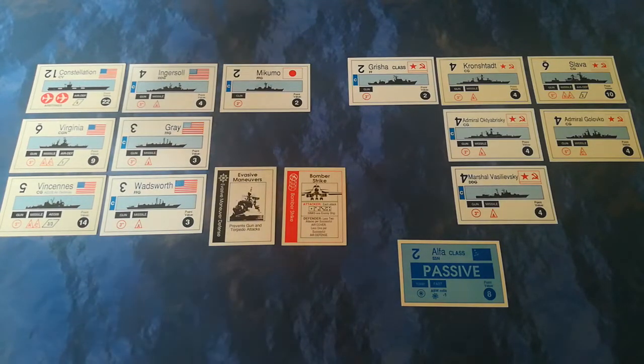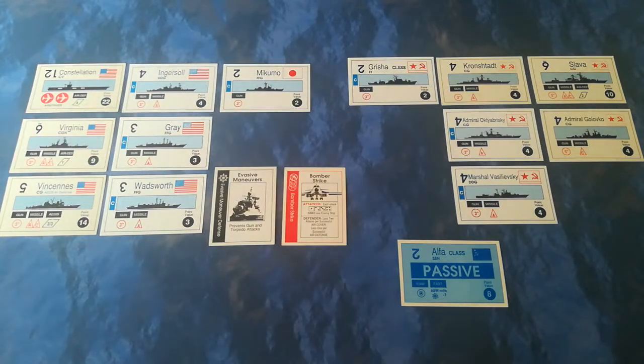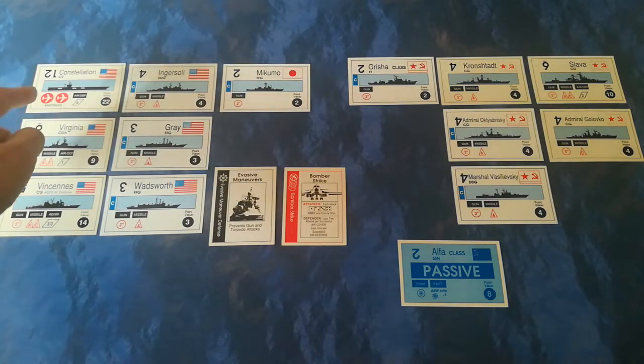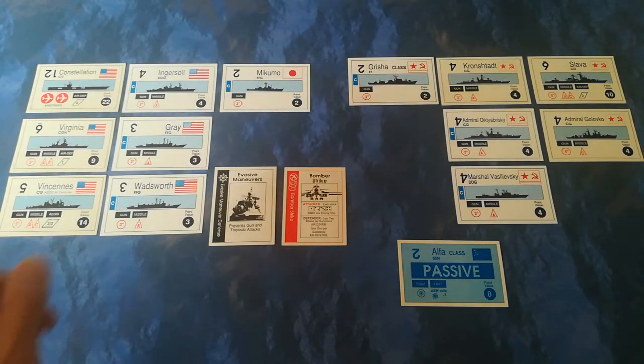The US does have defenses - the Constellation, the Virginia, and the Vincennes all have anti-aircraft capability. In addition, the US can make a combat air patrol role against the bombers... actually, no - they can only modify fighter intercept cards. So it is entirely possible that the Soviets will get through, but there's a very formidable close-range capability there.